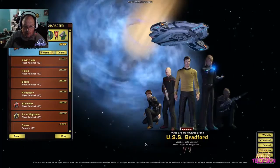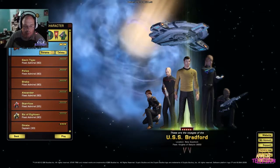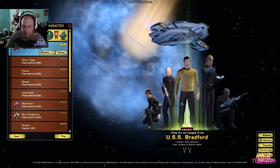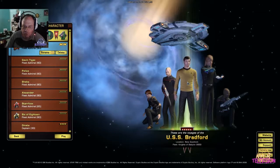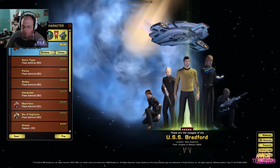Let's go ahead and jump into the game. Here we are in Star Trek Online — this is one of my characters: Fleet Admiral Smirk with the USS Bradford. I wasn't getting very creative with the ship name. He's a temporal agent, actually from the 23rd century. The uniform showing is the 24th or 25th century Starfleet uniform — we're somewhere in that timeframe.